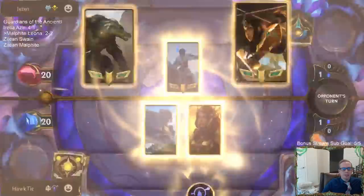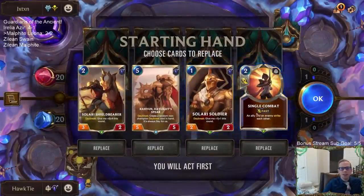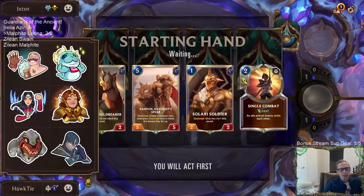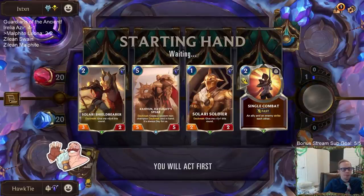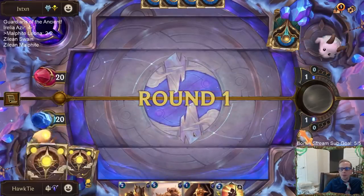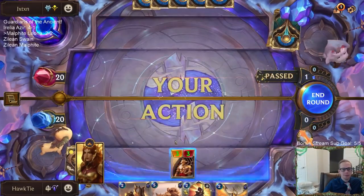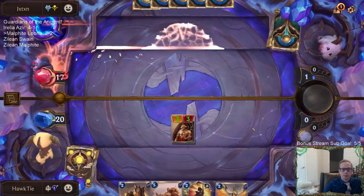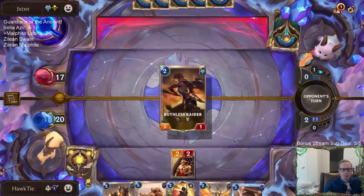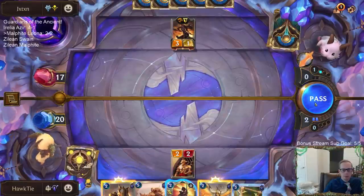Alright game five — Shurima and Freljord, big bodies. We could probably use some stuns; let's hopefully find Leona this time. We're 0 for 5 on having Leona by turn 4. We did draw Leona once in the really long control matchup but it was like turn 12. I'll take that trade — they won't.